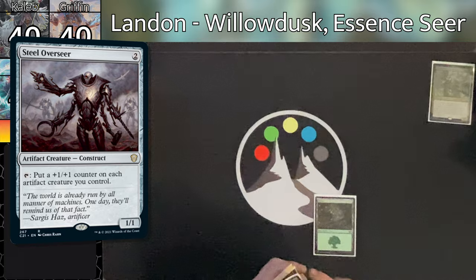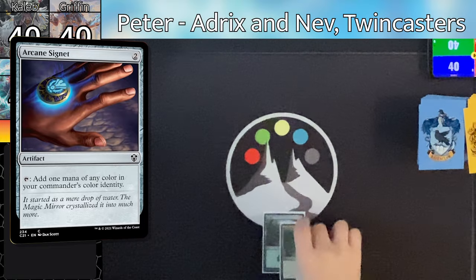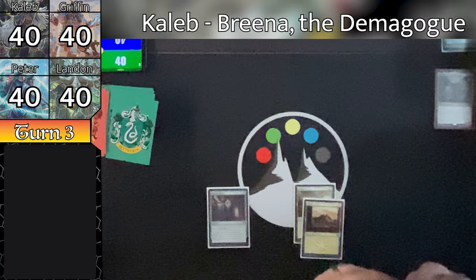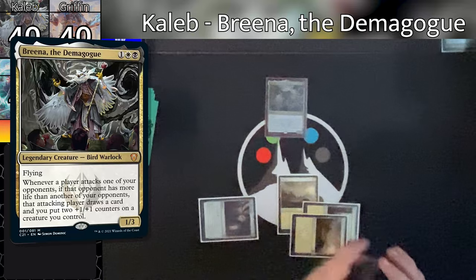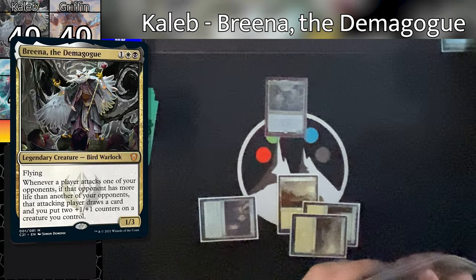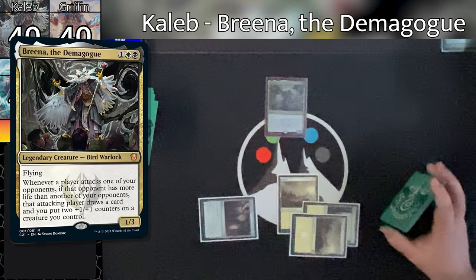Griffin draws and plays down the artifact land Ancient Den, and taps both of his lands for a Steel Overseer. He passes the turn to Landon. Landon draws, plays down a Swamp, and taps two for an Arcane Signet, and ships the turn to Peter. Peter draws and plays down an untapped Exotic Orchard, and ships the turn back to Caleb. I'm very impressed with these pre-con decks — with elevated ramp packages and card draw packages, you'll see more plays coming out earlier, which is very important to keep up with the current meta.